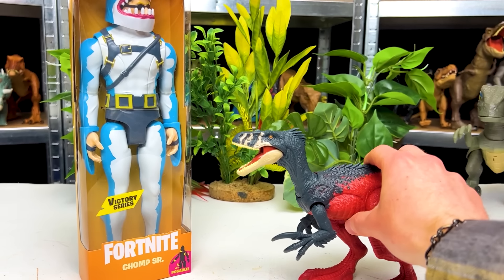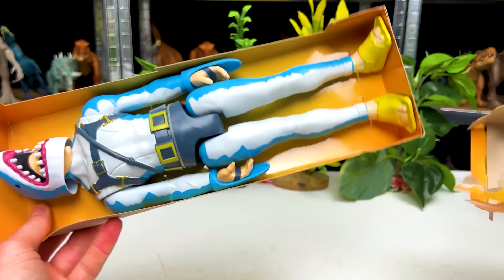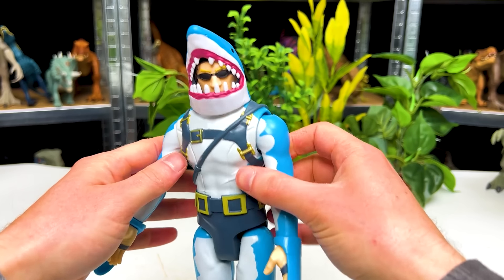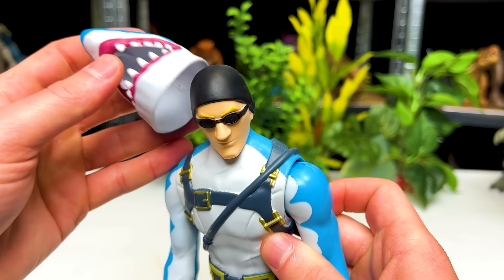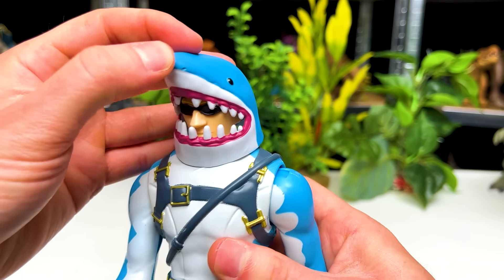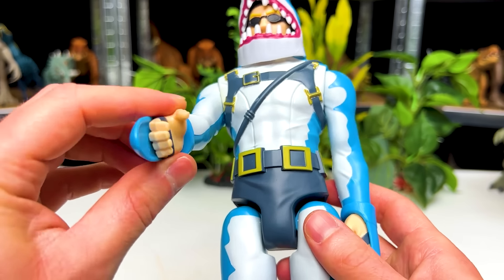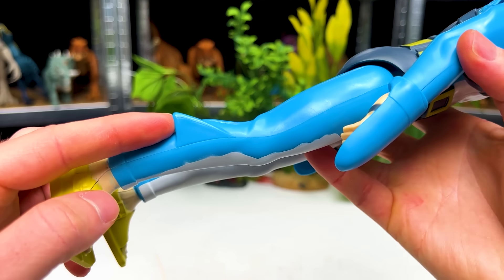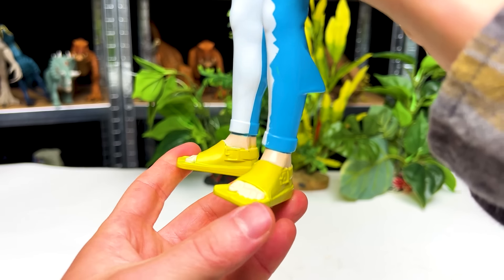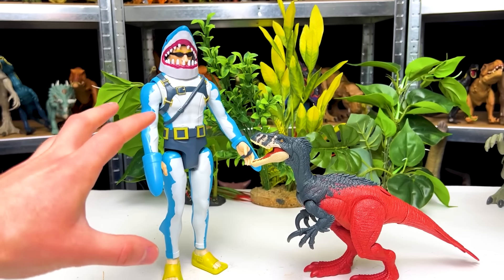Now let's face this raptor off against the Fortnite figure, but we've got a new one, so let's check this one out first. It's got the removable helmet, which is pretty cool — I love that you can remove that and see the head underneath. It's got a pretty cool suit and pretty good coloring. You can see there are fins on his hands and even some fins on the sides of his legs. And of course, he's got the yellow flippers on his feet. So let's put this right next to the Megaraptor and face them off.